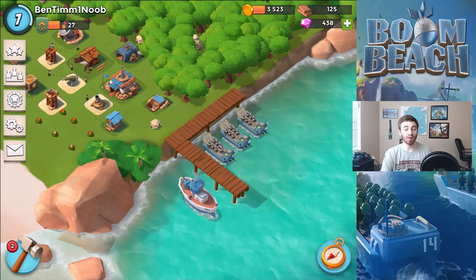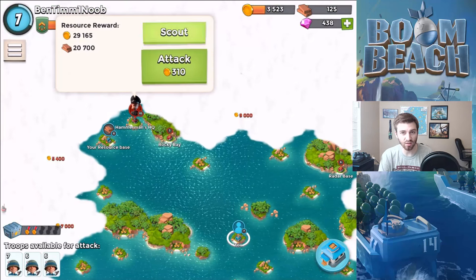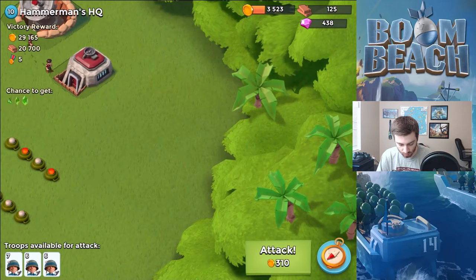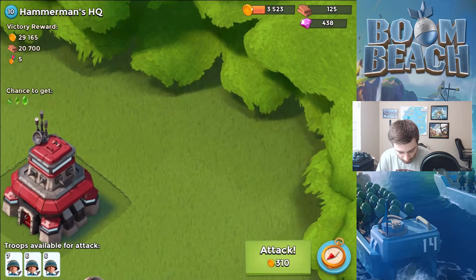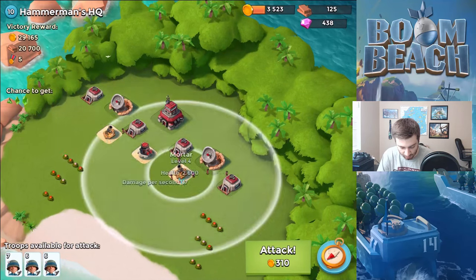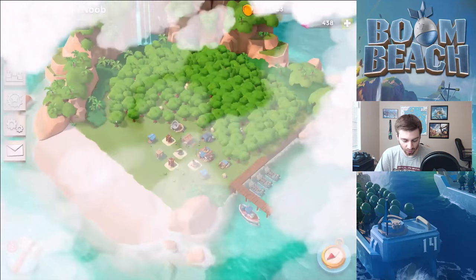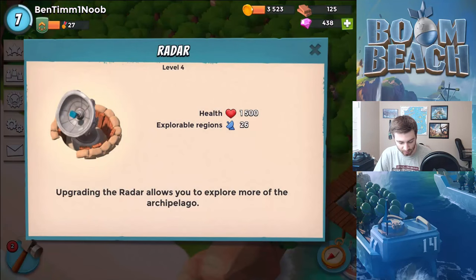I had this strategy video probably like six months or a year ago, and a lot of people in the comments said this strategy does not work anymore. Basically what it is: you flare over here, then flare up to this corner, then flare behind his HQ in the top back corner as much as you can, get a few riflemen in the back, and burn down the HQ because you'll be out of range of everything. That is the strategy.